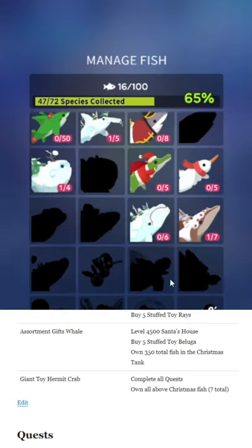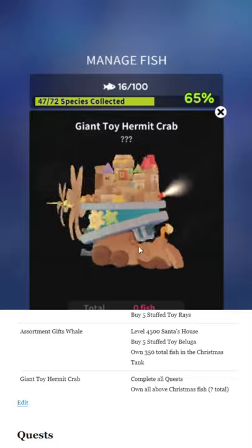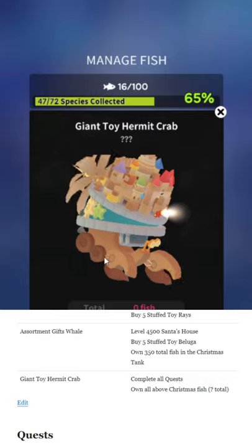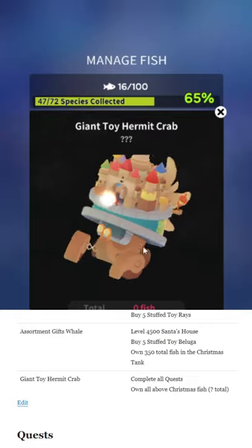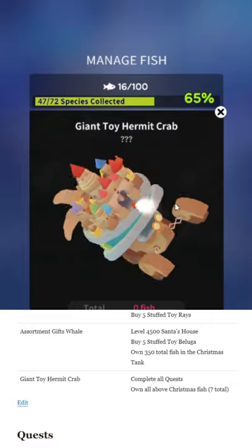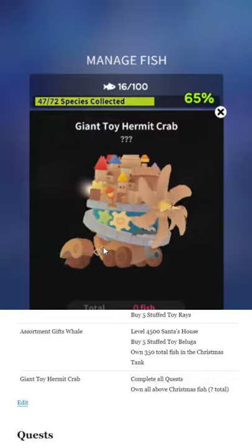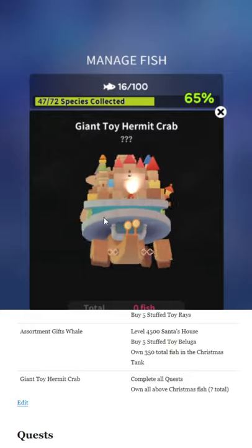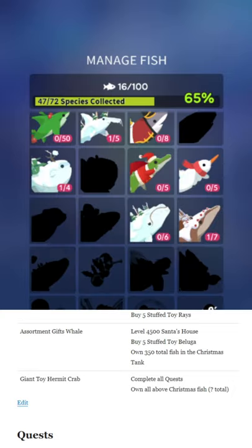The big boy — Giant Toy Hermit Crab looks so different! It's so weird, but I like how different it is; it's really creative. They don't usually go all out. Some of the designs have gotten a bit better lately, but they're still just fish wearing costumes. I like the ones that are really out there, like the Nyx jellyfish. The Giant Toy Hermit Crab is the capstone — you complete all of the quests and own all of the above Christmas fish. You just have to unlock everything.